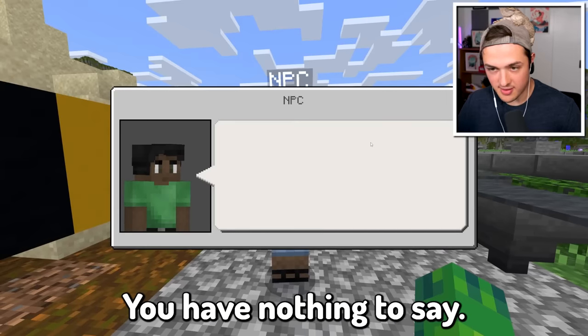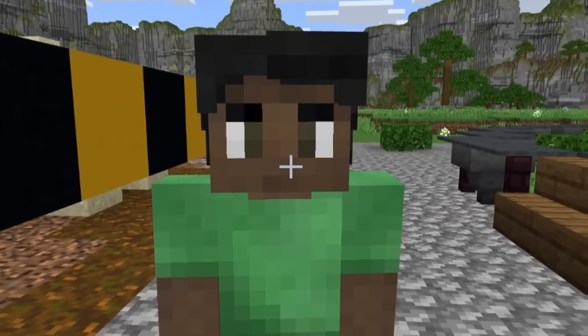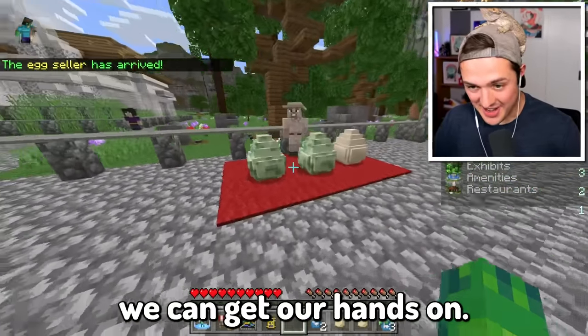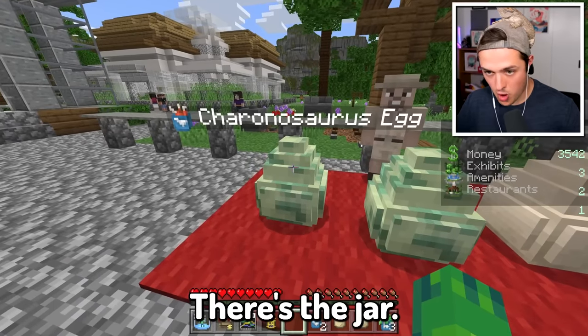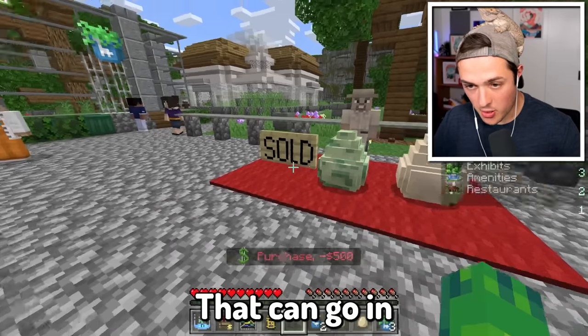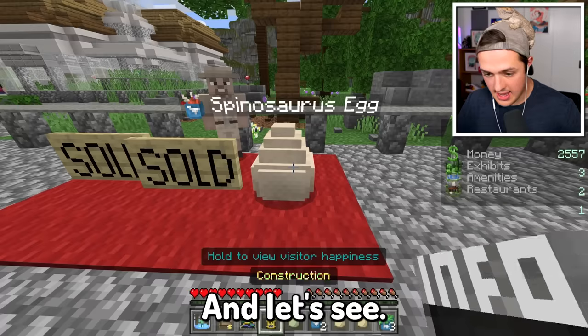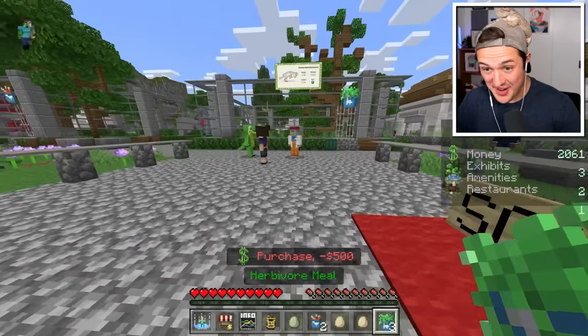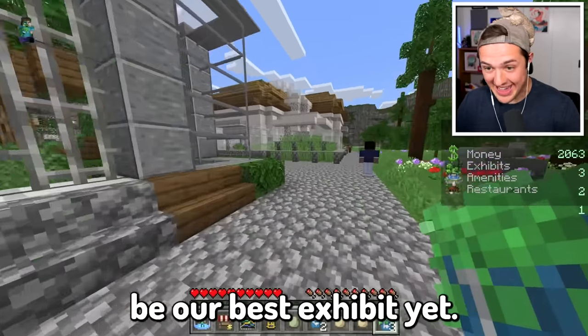The egg cellar is back - let's see what dinosaurs we can get our hands on. There's the Charonosaurus, a healthy dinosaur recovered from a distant land - that can go in a jungle habitat. We have another Pachycephalosaurus. And last but not least, a Spinosaurus. Yes, dude, that's going to be our best exhibit yet.